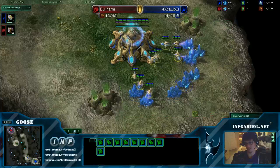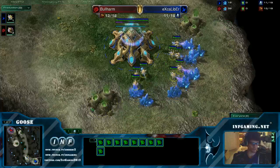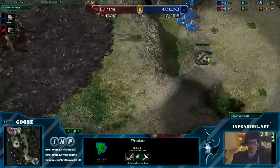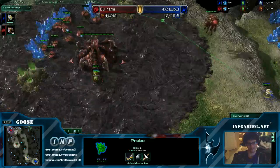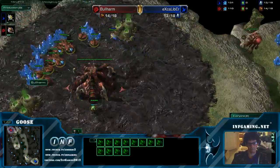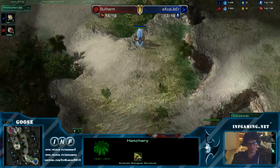This is a PvZ. Excalibur is up 1-0 over Bullharm with an interesting 7-Immortal, 1-Sentry, 6-Stalker push, 2-Sentry with max energy — that's plenty of force fields — game-winning plays. So let's see if Excalibur goes for a different build. Anything can happen.